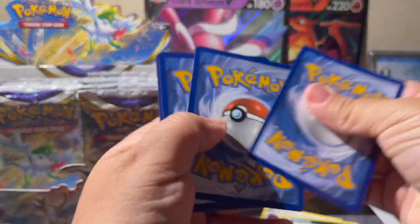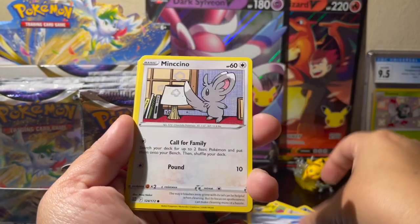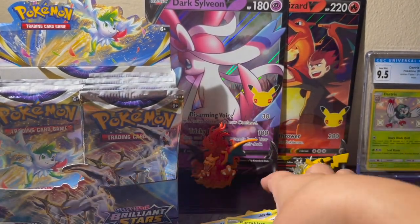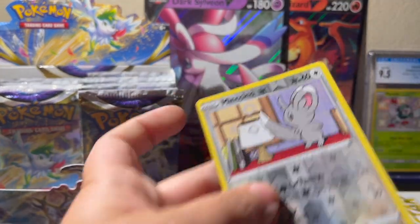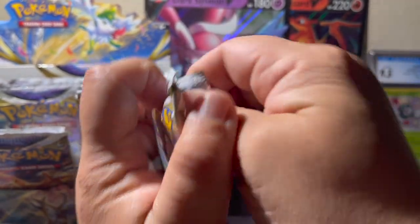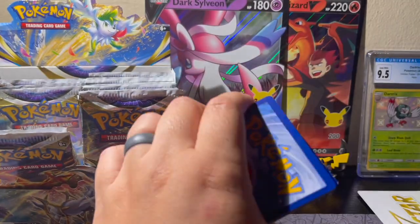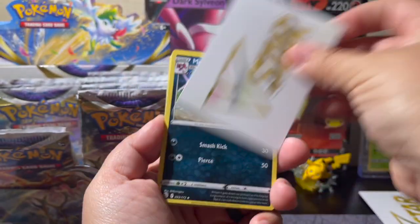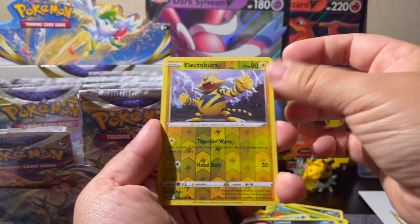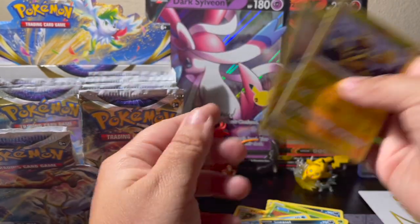Come on Whimsicott, give me some more good luck! Steel, Luxio, Hitmontop, Friends in Galar, Shroomish, Piplup, Karrablast, Buizel, Crawdaunt reverse, and a Mothim non-hollow rare. If anybody can tell me how to say that card name, please tell me — the double C is what's tripping me up. Minccino — sure. Another V-star card! Morgrem, Claydol, Exeggutor, Trapinch, Shroomish, Piplup, Turtwig, Sneasel, Electabuzz reverse, and a Druddigon. I also collect dragons so we'll go with that.